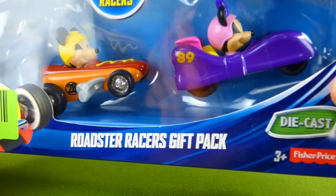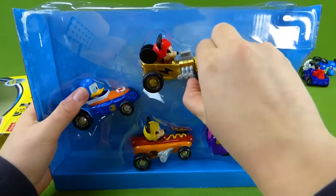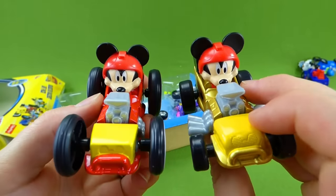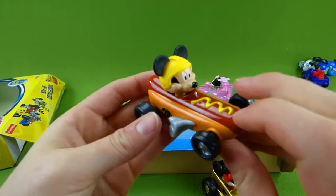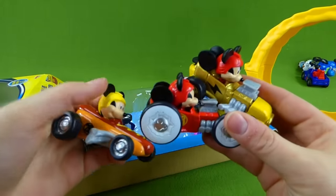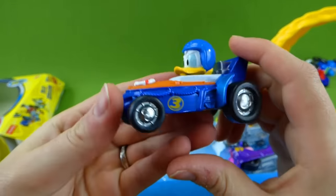Now let's get this Roadster Racers gift pack open. We're going to pull them out and it comes with five race cars. Here's the cool one — this is the gold Mickey race car. And here is the big wheels. The gold one is pretty cool. And we've got another Mickey car in here — this is actually the hot dog vehicle, like the one that comes with the Mustard Run racetrack. So now we've got three Mickey vehicles. Let's get Donald out of here — there is Donald's vehicle. He is number three and he's got a boat.